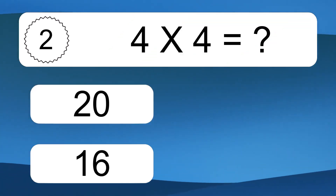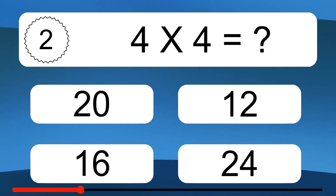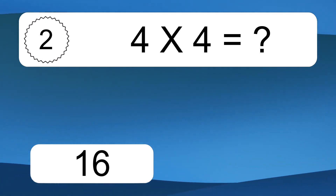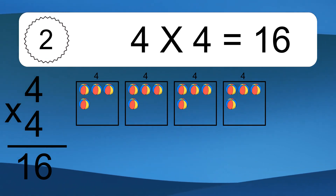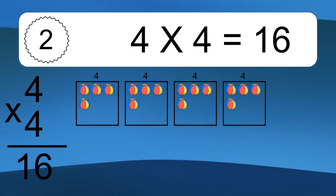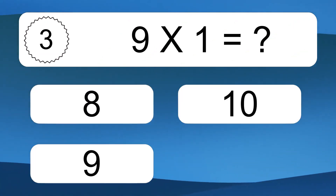4 times 4 equals what? 4 times 4 equals 16. We have 4 boxes, and each box has 4 colorful balls inside. If you count all the balls in all the boxes together, you will have 4 times 4 balls. This equals 16 balls.